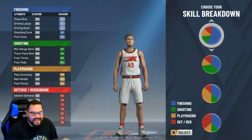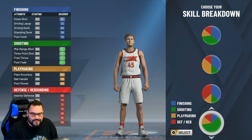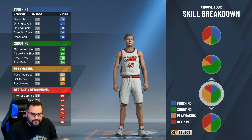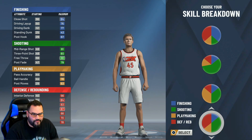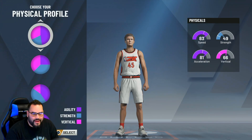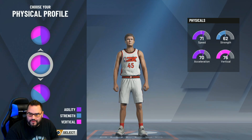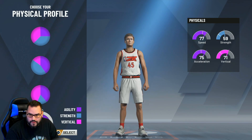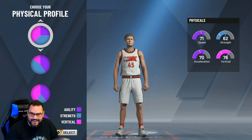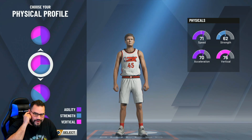I think I want to make him a pure shooter. We're gonna do that — either that or a shooter playmaker. Actually, I want a pure shooter. Okay, physical profile — which one has the least amount of athleticism? It's gonna have to be this one, though the vertical is a bit much for him.